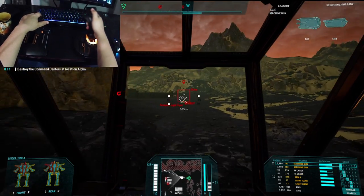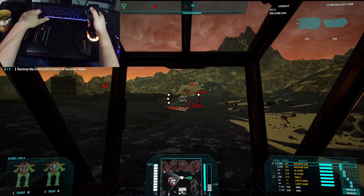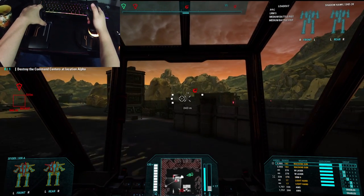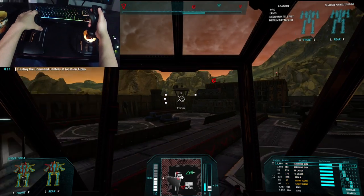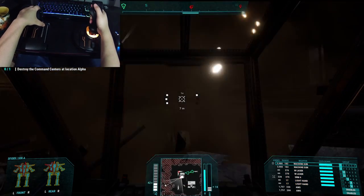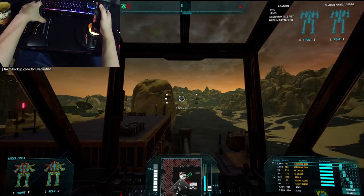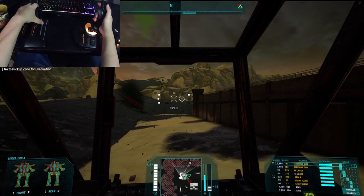I would never get a normal spider, because normal spiders — the whole point of them is that they can jump and run fast — but they have such little in the way of weapons that they're not worth using at all. Because essentially, this game, the whole point is to just fight other mechs. But with this guy, I've got five weapon hardpoints, and one of them is missiles, which help punch through anything armor-wise.